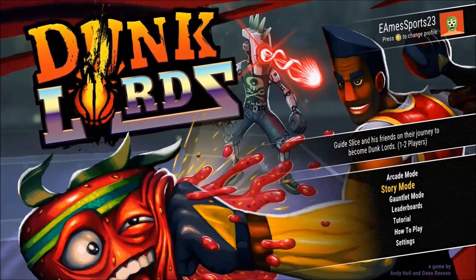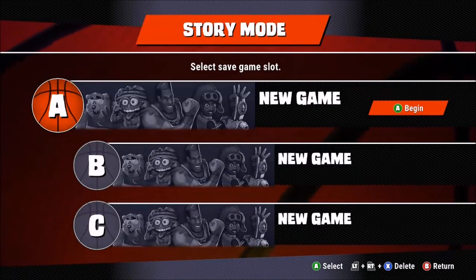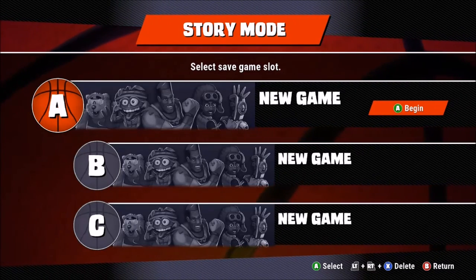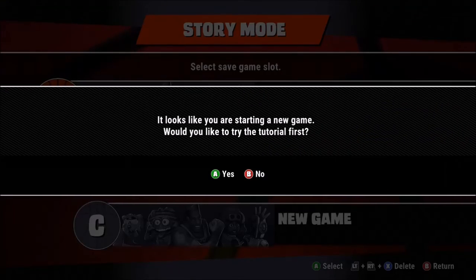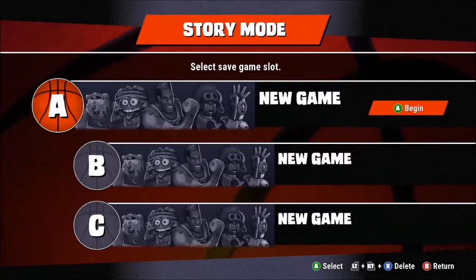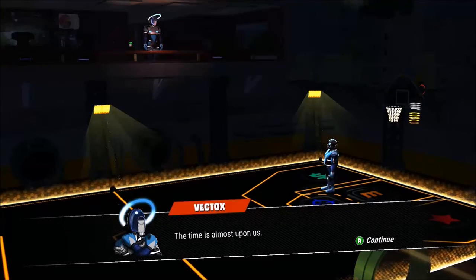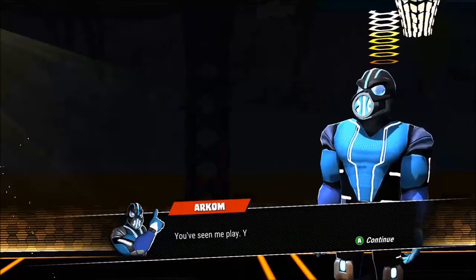Welcome back to another stream! We had a pretty interesting game today — this is Dunk Lords, picked up through Games with Gold. We're going to be playing a little story mode. It's a pretty interesting take on a basketball game; it's basically like NBA Jam but it's super cartoony, a lot more childish, with lots of power-ups and stuff like that.